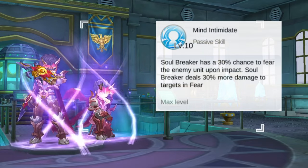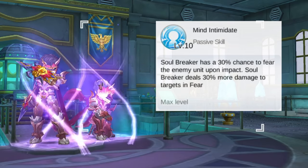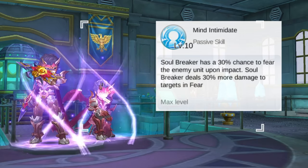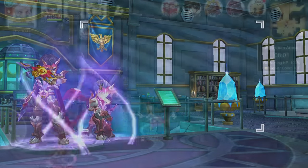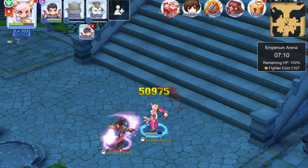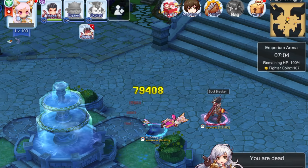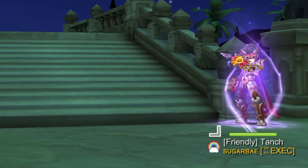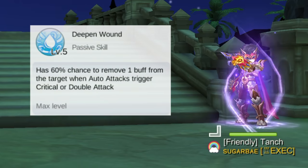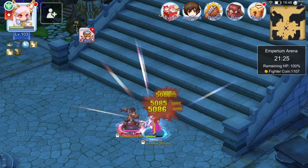Moving on to the passive skills, we have Mind Intimidate. This passive allows Soul Breaker to have a chance to fear enemy units and deal more damage to targets in the fear state. At skill level 10, the chance to fear is 30% and the additional damage is 30% as well. Upon trying it out, we can see that Mind Intimidate has a chance to fear the target, and we have increased damage when in the fear state — the damage is raised from around 50k to around 70k when the target is feared. Lastly for the Guillotine Cross skills, we have Deepened Wound. This is a passive skill that has a percent chance to remove 1 buff from the target when auto-attacks trigger a critical or double attack. At skill level 5, there is a 60% chance to remove 1 buff. As we can see at the upper left corner of the screen, the Deepened Wound passive removes all of Kelsey's buffs.